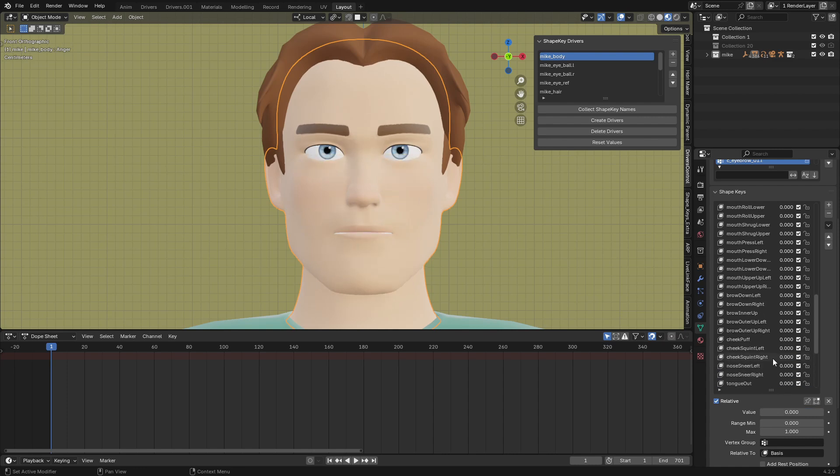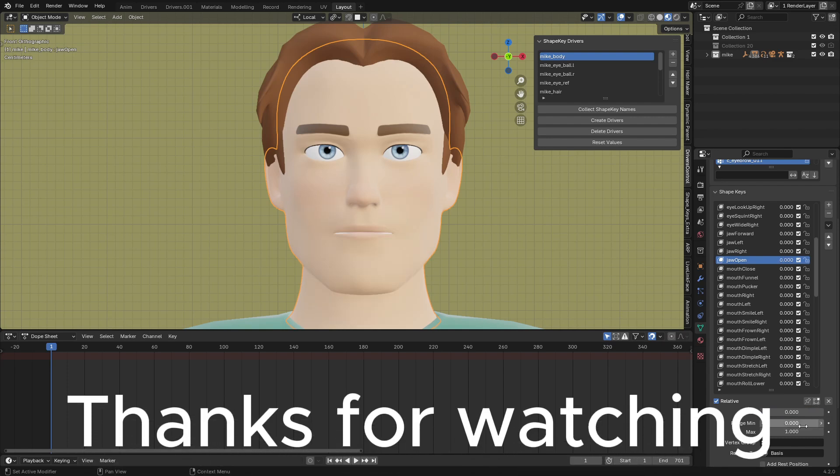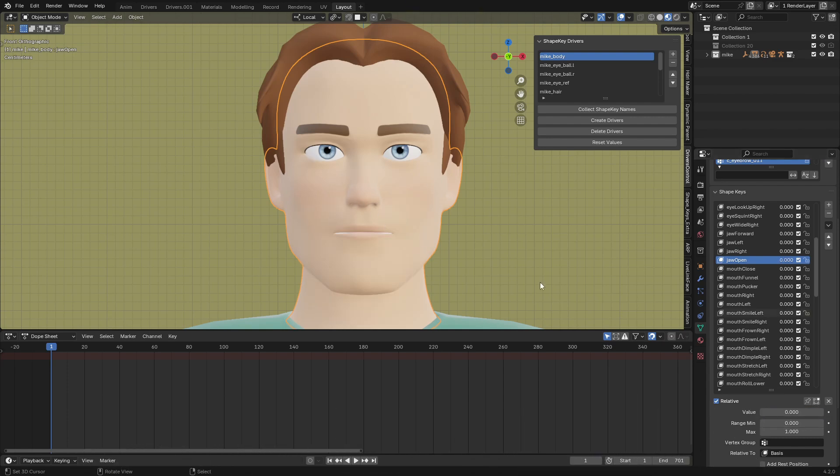So on top of the 52 ARKit shape keys, you also get additional expressions — such as Fear, Disgust, Anger, Sadness, Love, Joy, and Satisfaction — that you can use to animate your character as well. This is a great feature.